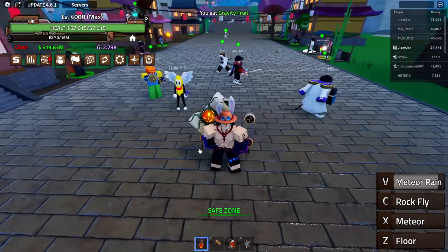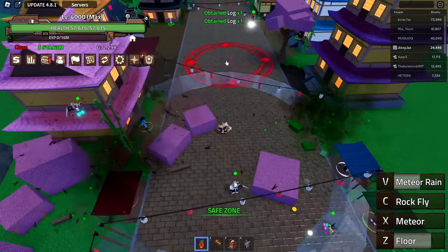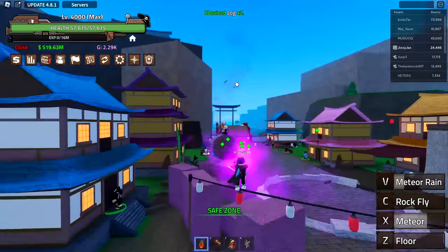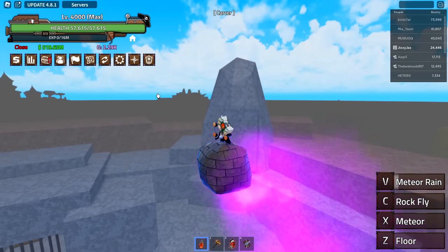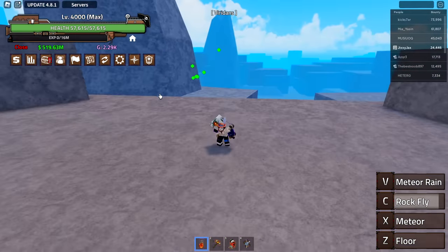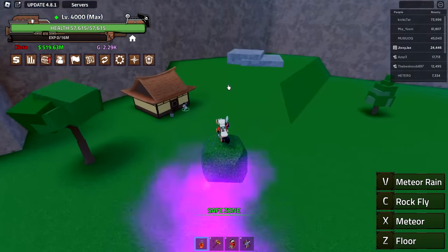Now we have the gravity fruit. Four abilities: floor, which has a pretty nice range; meteor, where I can select where I want it to go; rock fly, which is my fly; and meteor rain, another close-range one. The fly is actually kind of cool — it copies the material you launch off of. If I do it on grass, yeah, it copies the material.